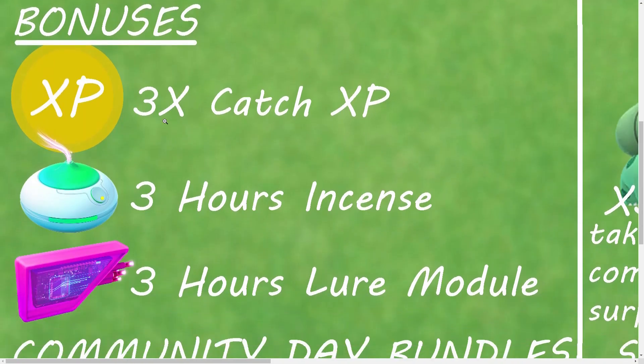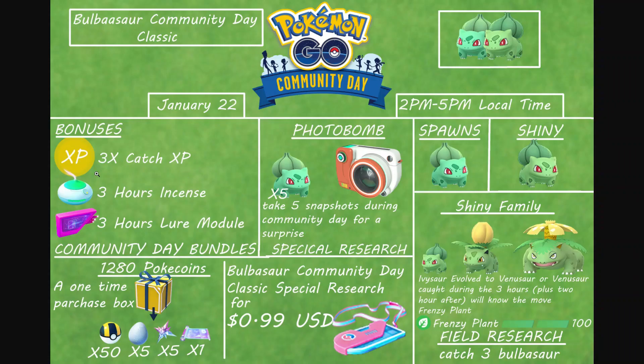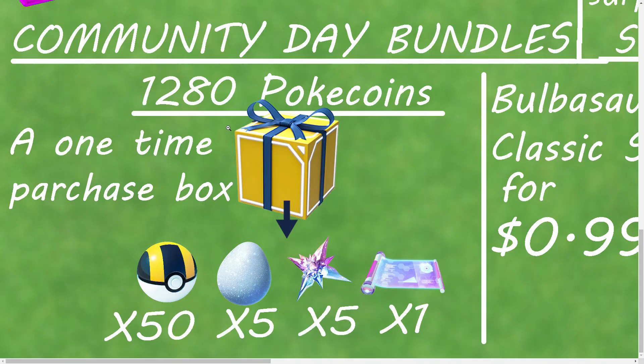The bonuses are going to be 3x catch XP, 3-hour incense, and 3-hour lure module. And excellent throws are going to give you a crazy amount of XP with a Lucky Egg. There's also going to be a bundle in the shop for 1,280 Pokécoins.